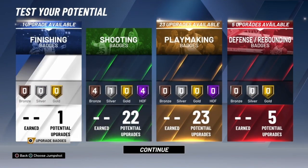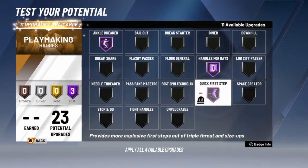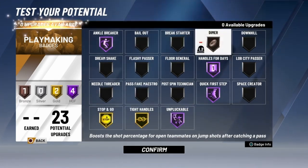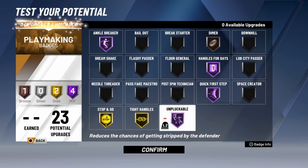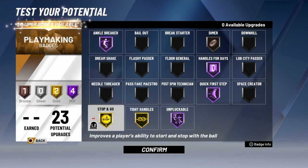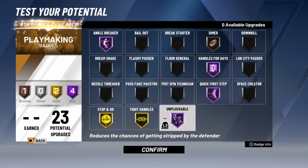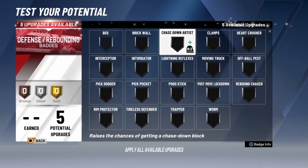For playmaking badges: ankle breaker hall of fame - I'm a dribble god. Handle for days hall of fame. Quick first step hall of fame so I can speed boost. Unpluckable hall of fame. Tight handles gold, and I also made sure to get diamond bronze because some people need diamond. Dimer is bronze - that's all you need, bronze dimer is enough. The playmaking badge setup looks really solid.